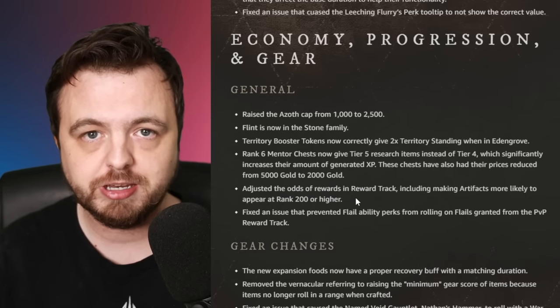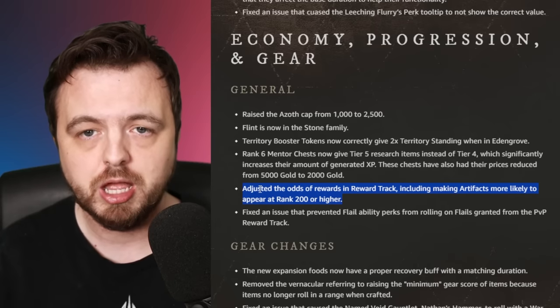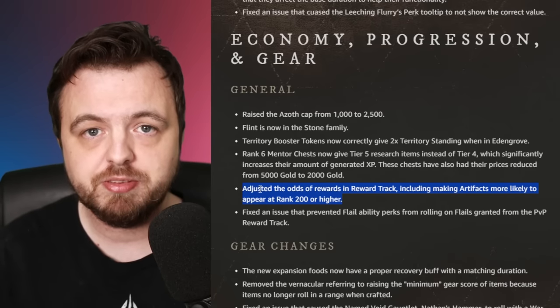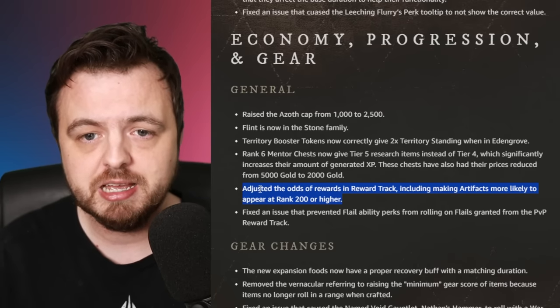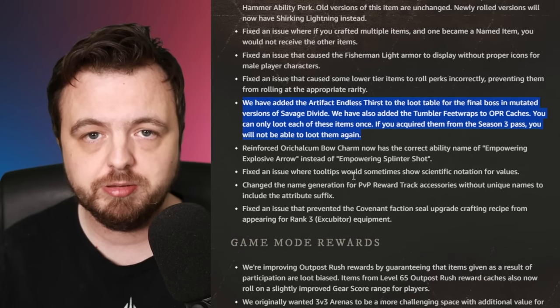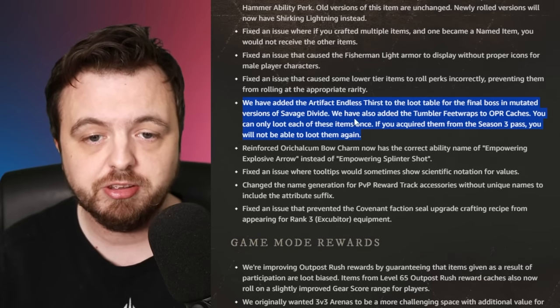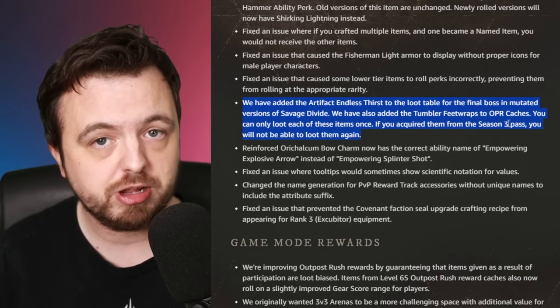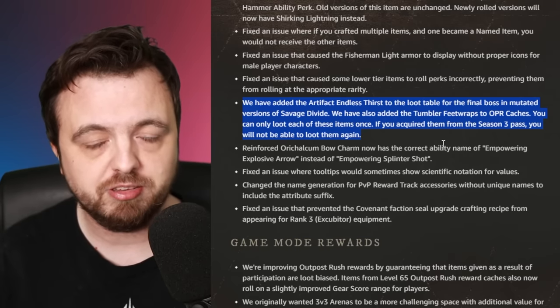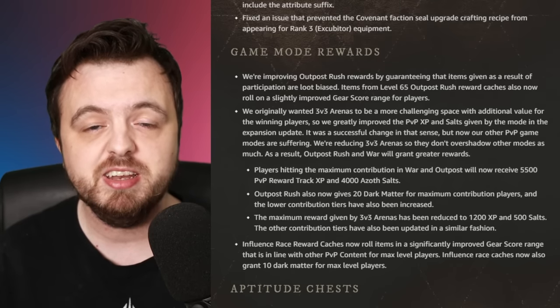One thing I have not seen is any indication about bad luck prevention, which was actually mentioned in a Discord Q&A but isn't in these patch notes. The artifacts that were on the season pass are now going to be in the game: Endless Thirst is going into the Savage Divide and the Tumbler Feet Wraps are going into Outpost Rush caches. Worth noting you can't get them twice if you already have one.